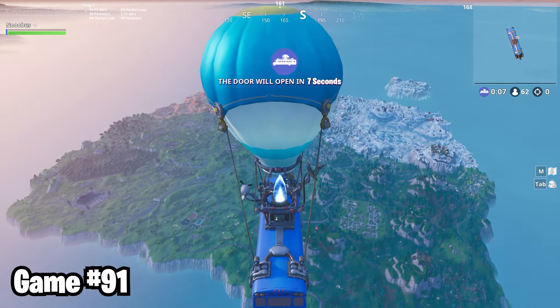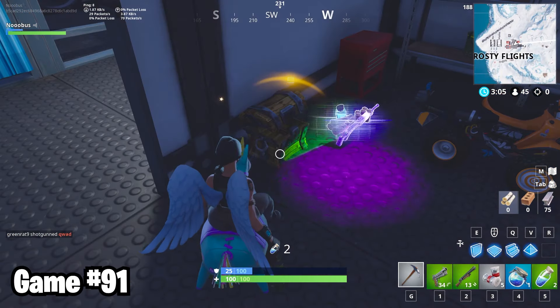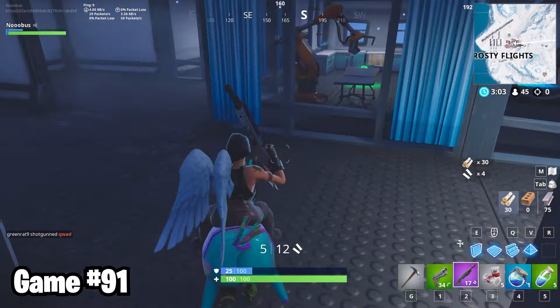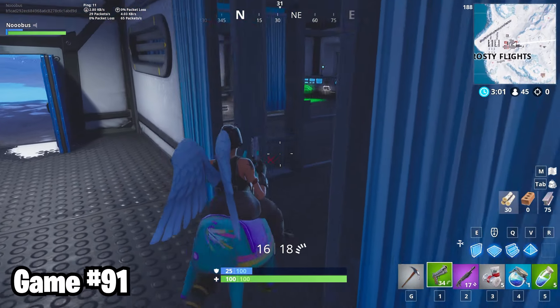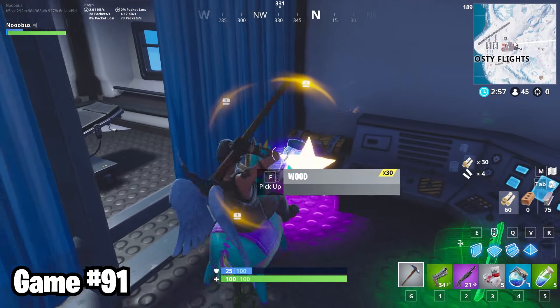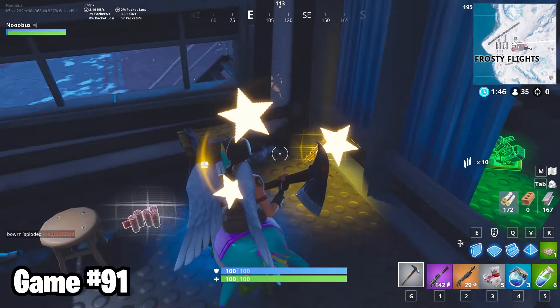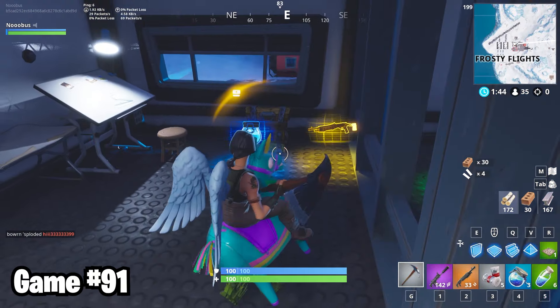That was the 30th win and also the last win. The last 10 games don't really go too well. But you know what? That doesn't really matter. A 30% win rate is still crazy to me. That's like double the wins I usually get in 100 drops. I mean, there are parts in this video where I had over a 40% win rate. Frosty Flights treated me well literally the entire time. I got three spazes out of it this time. I don't need three spazes, but the point is I rarely leave Frosty without insane loot.